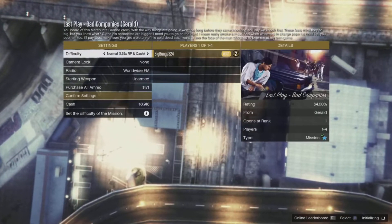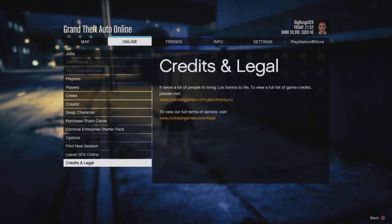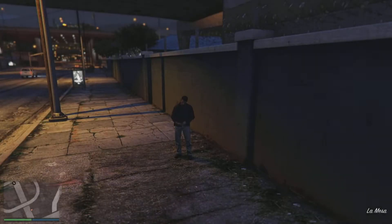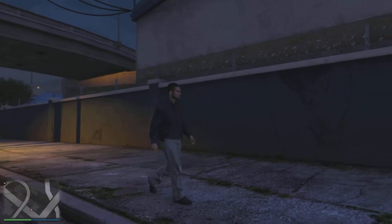Once you get to that screen, you just want to quit — you don't actually want to start the job. So go ahead and quit. Once you quit, you'll be loaded back out. Now we're going to find a new invite-only session and load back in. As you can see, our model has switched. I got lucky and got a guy with a sweater and just a gun, no belt, on the first try.